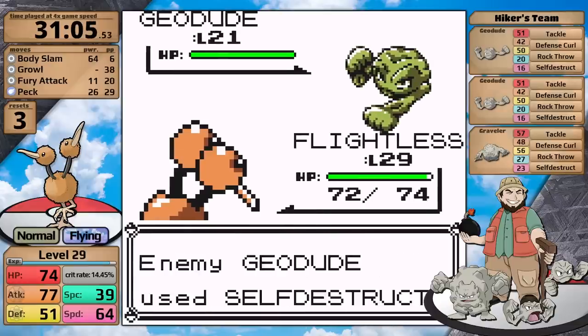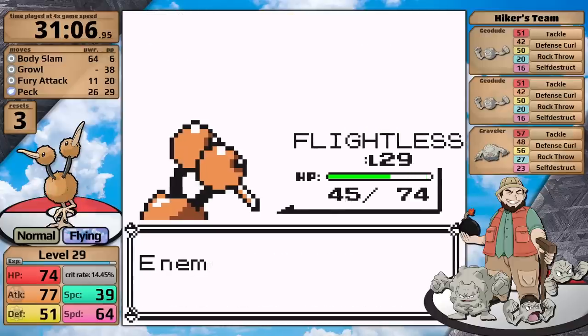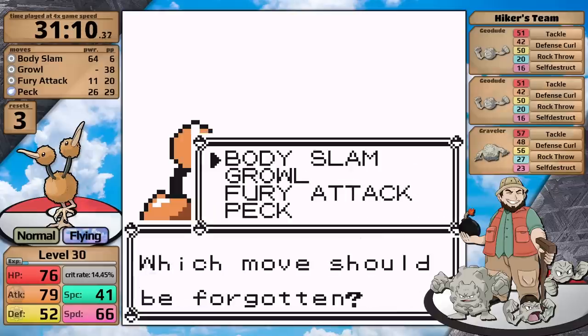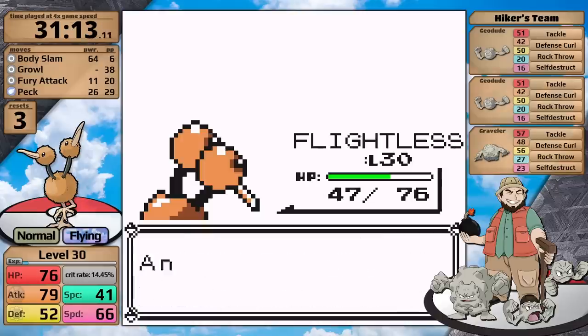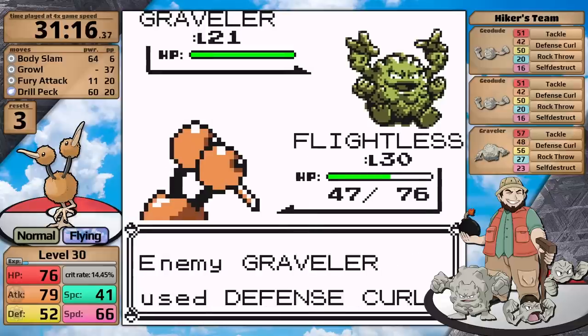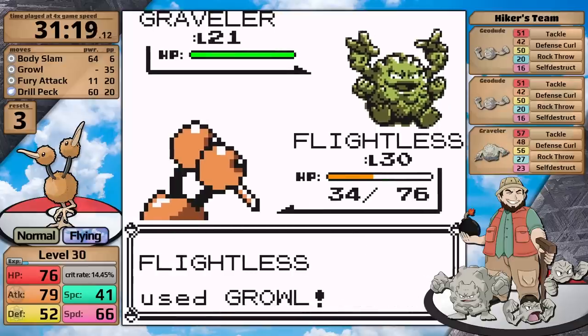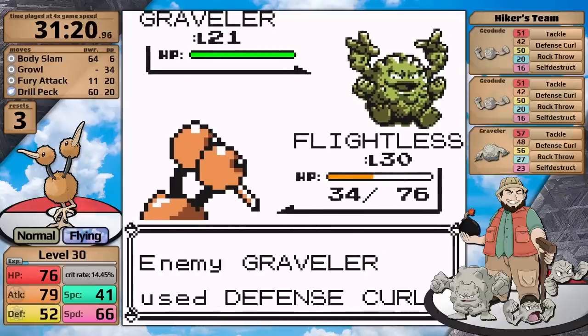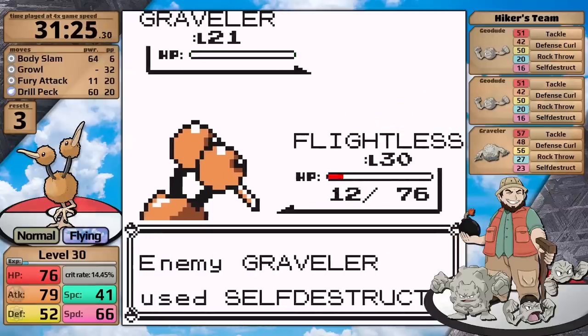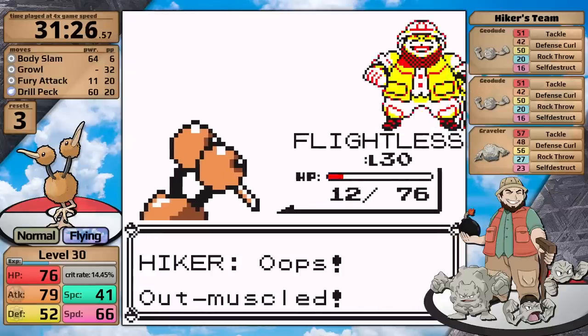Against the next Geodude it gets significantly less lucky, because it Self-Destructs after only one use of Growl. However, it doesn't even do half damage to me. If I can get two Growls off against the Graveler, I should survive its hit too. Doduo levels up to level 30 and I teach Drill Peck in place of Peck. With the Graveler I luckily get so many Growls in. The unfortunate thing is it also has Tackle and Rock Throw, so it does a lot of damage before it finally goes for Self-Destruct. But I've lowered its attack enough to hang on, and I've cleared the Hiker on my first attempt.